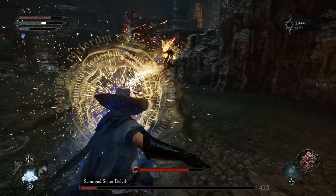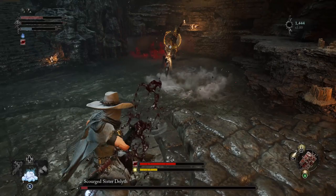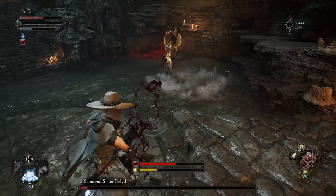The first time I fought this, I fought it up close, but playing a new game using magic makes it so much easier. That is kind of the trick to this boss — just use your ranged options as much as you can, and it'll take down Scourge Sister Dayleth relatively quickly.